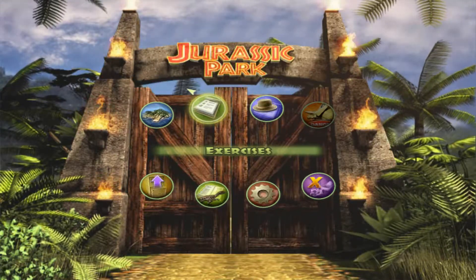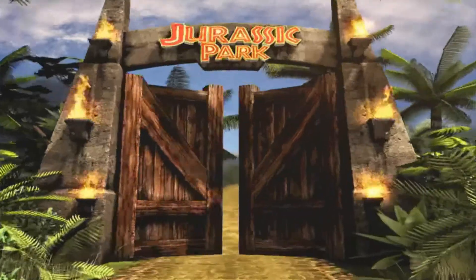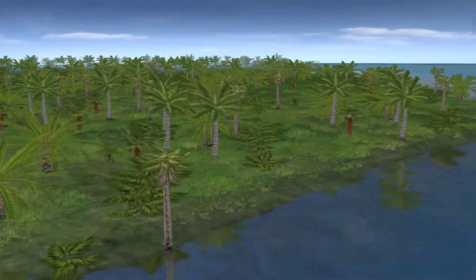Hello everybody, I am Brantman19 and welcome to episode 5 of our Jurassic Park Operation Genesis playthrough. We're going to move on to the second exercise, called Jurassic Classic. I have played it once already. What happened though is I found out from the first few episodes that the background ambient noises are super loud. So we're going to redo this just for this one mission — the other four came out exactly fine. We'll redo it just to make sure it sounds good.